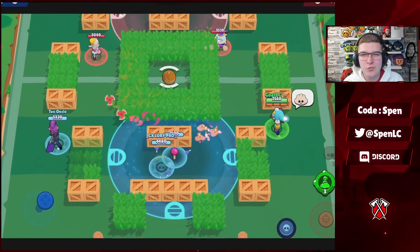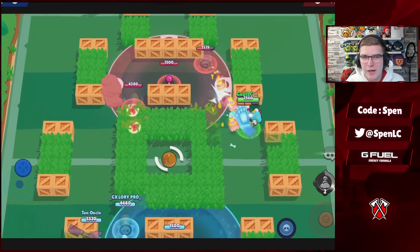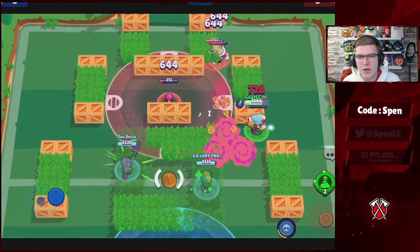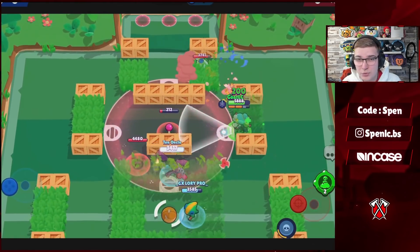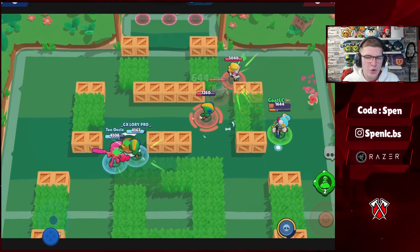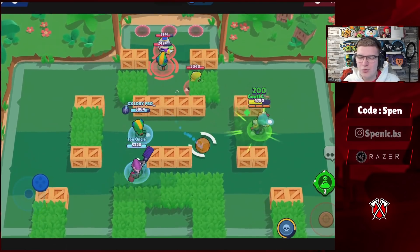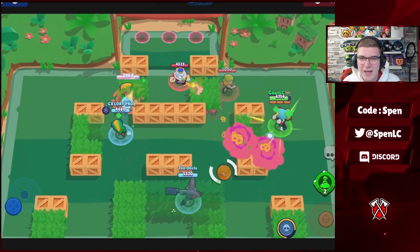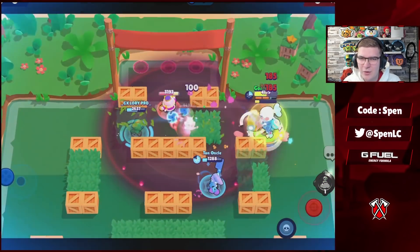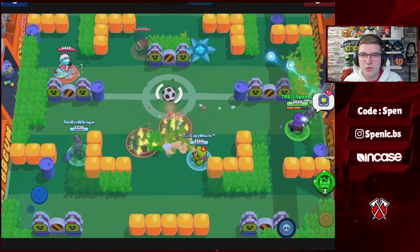Next up we have Rosa. There's a clear best build — it'll be Plant Life star power giving about 200 additional healing per second, and then Unfriendly Bushes gadget giving that slow especially when people are in bushes, really helping you get the kills. You can actually use the other gadget on some maps where you can connect bushes — maps like Canal Grande and Hard Rock Mine — but Unfriendly Bushes is definitely going to be the better gadget.